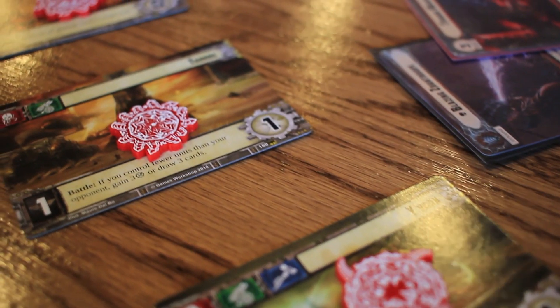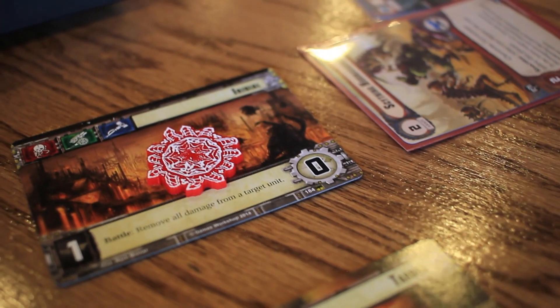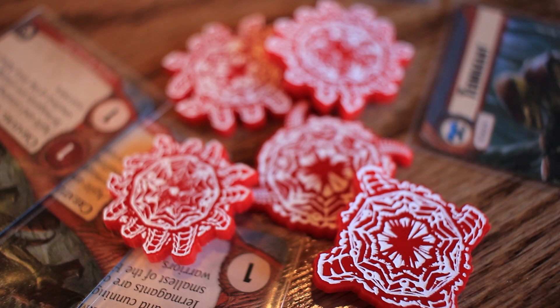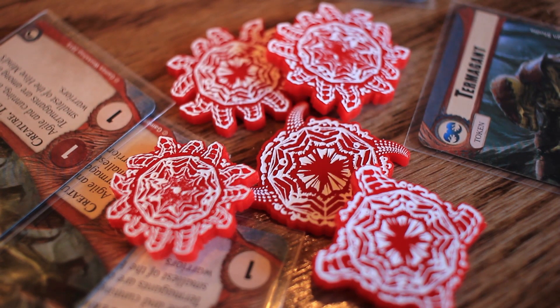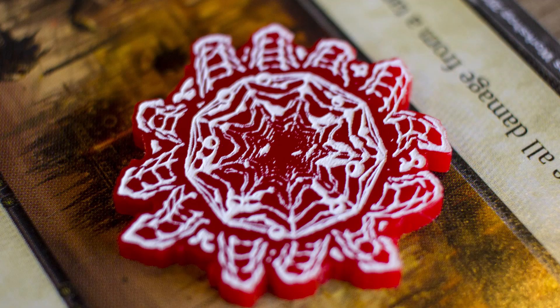The Tyranids come in this box — Great Devourer — it is an expansion for the game of Conquest. They are a nasty bunch of things, kind of insectoid, dominating planet-killing destructors. We wanted to symbolize that by making some of the grossest and most insane looking tokens we have ever put on the table.